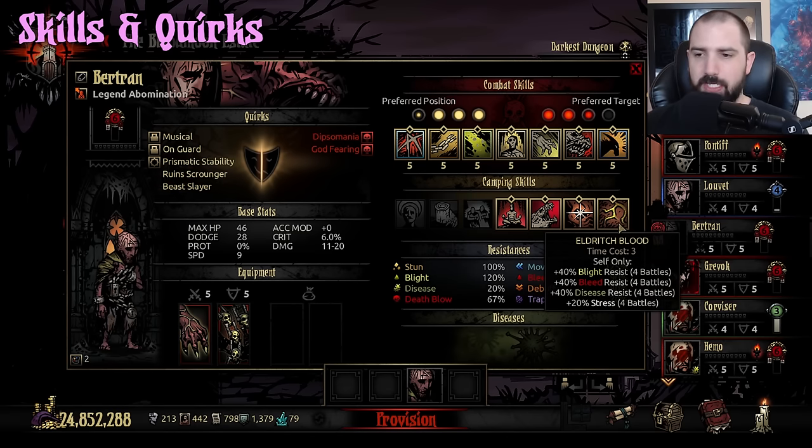Abomination is the king of three-point camp skills. His final one is Eldritch Blood — this one is actually pretty bad because you get 40 Bleed, 40 Blight, 40 Disease resist at the cost of 20 Stress. But 20 Stress doesn't matter that much unless you transform. Really what makes this not super good is that it's essentially Holy Water for three Respite Points, which are way more impactful. A lot of the times you don't run into both Blight and Bleed consistently in the same area — it's usually one or the other in most cases.